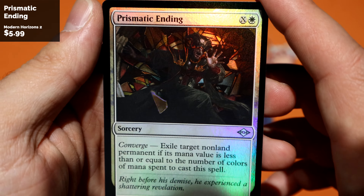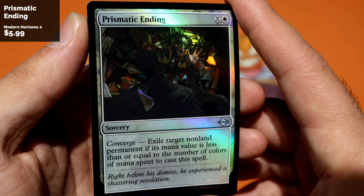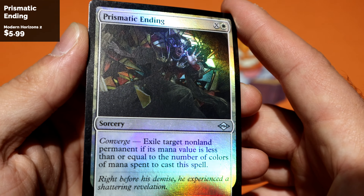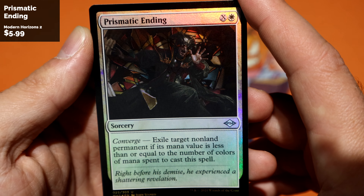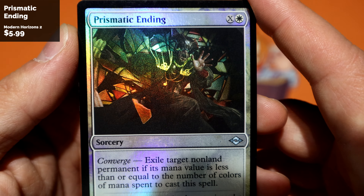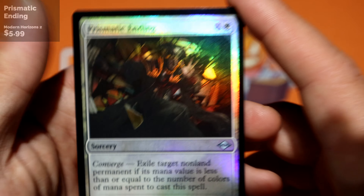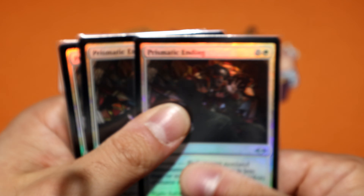White probably deserves this. One mana removal for a lot of turn one plays, and it's exiling — not destroying — gets around indestructibility. Brutal removal. We were making fun of white just three, four, five months ago, and look at it now — just got one of the best removals in the format. So there's Prismatic Ending, got three of those.